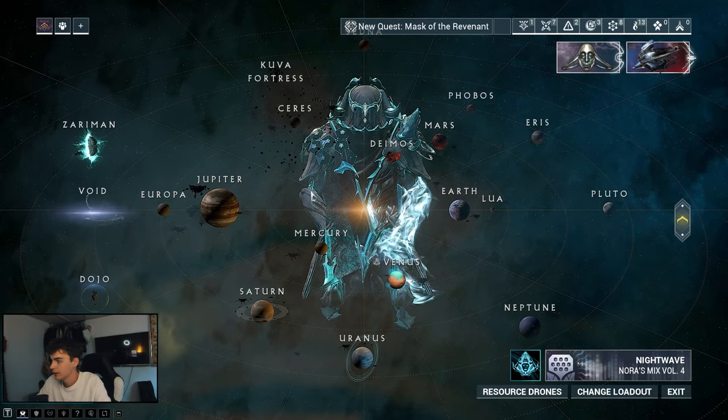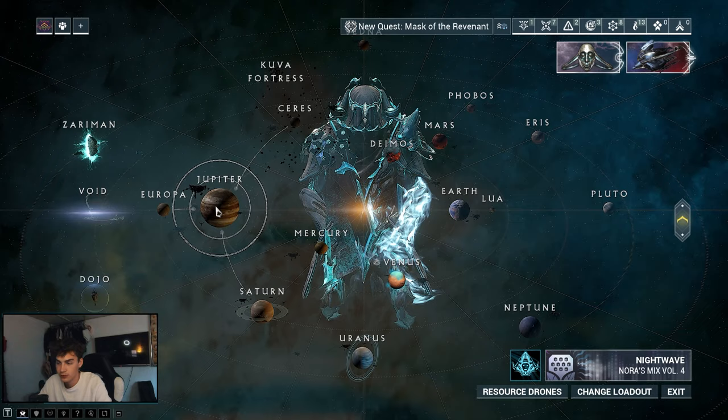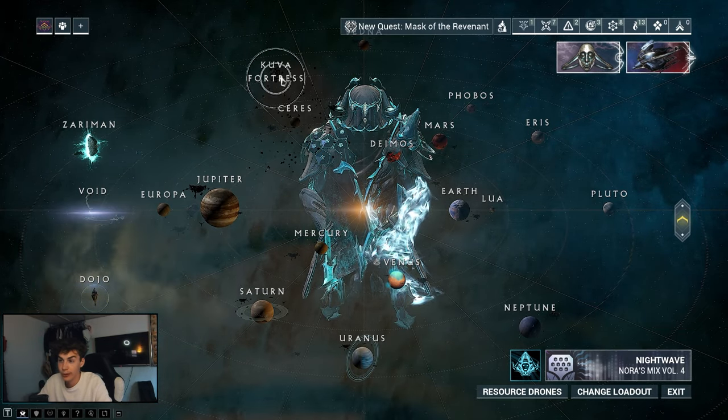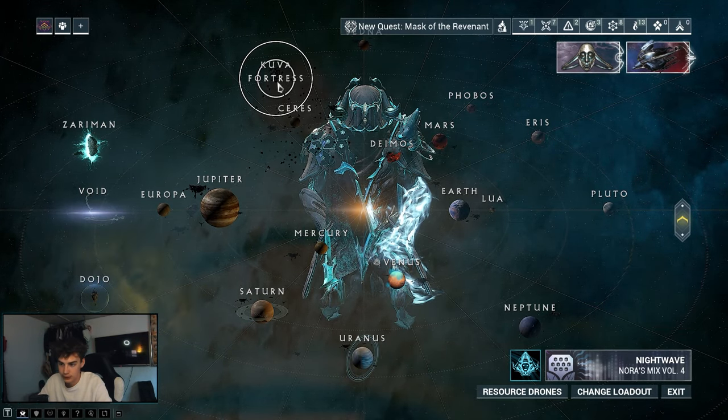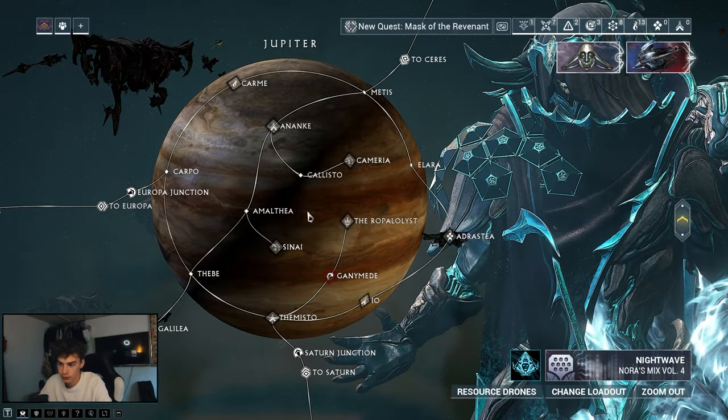You can get neural sensors from two different areas: Jupiter, which is the planet you unlock early on, and also from the Kuva Fortress. Just keep that in mind, but we will primarily be focusing on Jupiter.